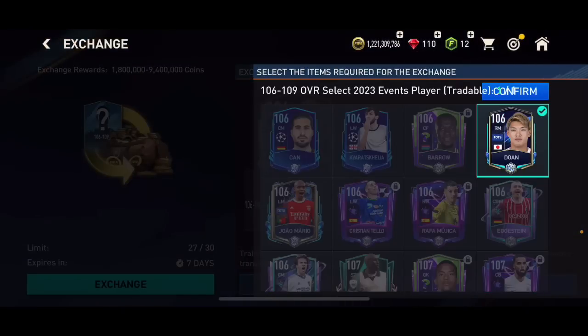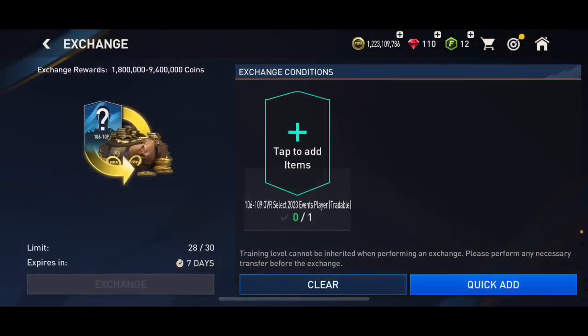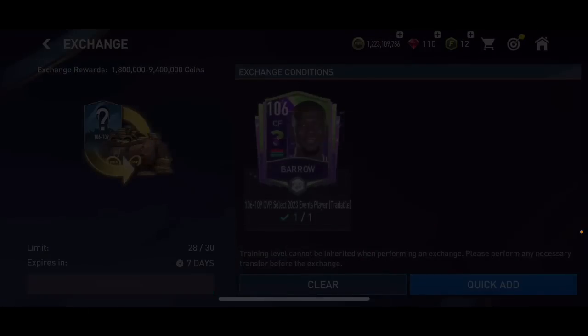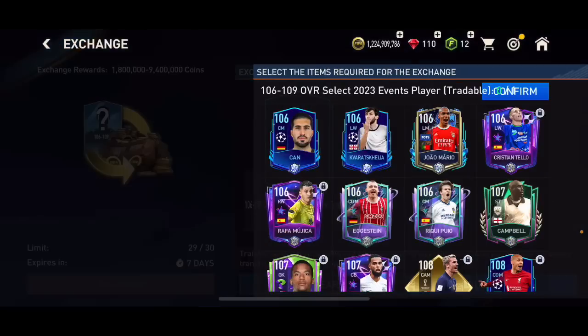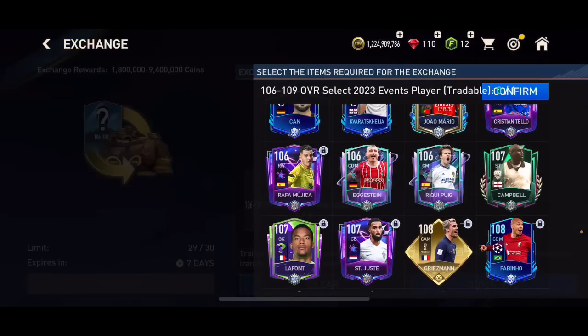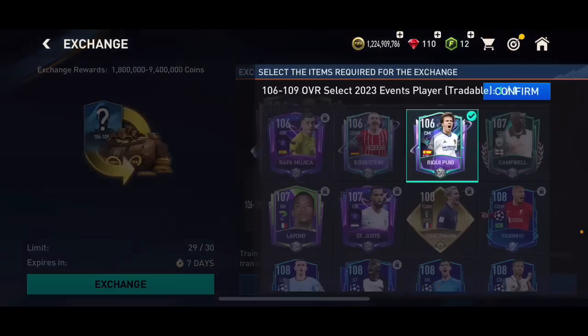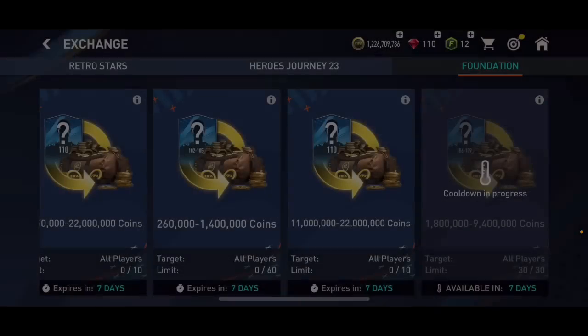Yama — 1.8 million, nothing great from that one. Three more to go — maybe 5 million? No, 1.8 million again. Two more — putting in Borrow again. This is going to be the last one: if I pack more than 1.8 million that's going to be like 15 million profit for me; if not that's still going to be about 13 to 14 million, which is not bad.